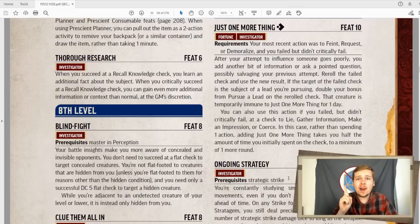If you want to be the grandpa from Jackie Chan Adventures, you can take just one more thing! If your most recent action was to feint, request, or demoralize and you failed but did not critically fail, you can spend an action to re-roll the check and use the new result. If the target happens to be the subject of your lead, you also double your bonus from pursue a lead on that roll. You can only do this to a creature once per day. But you can also use this on more social situations, such as to lie, gather information, make an impression, or coerce somebody — though in this case it takes half the time spent on the original action.